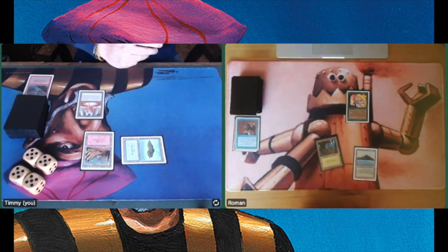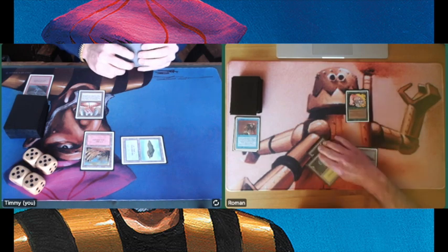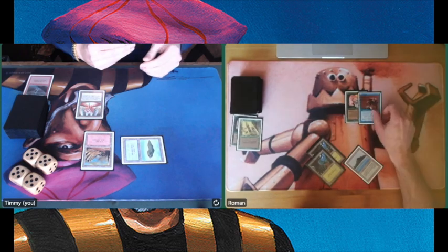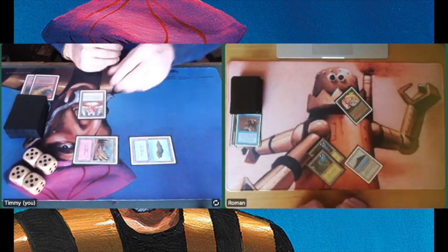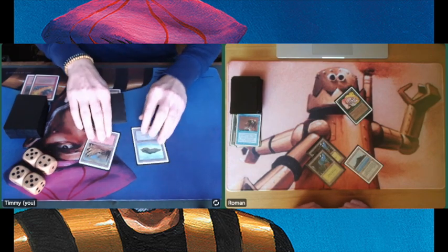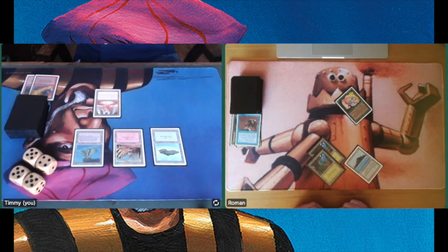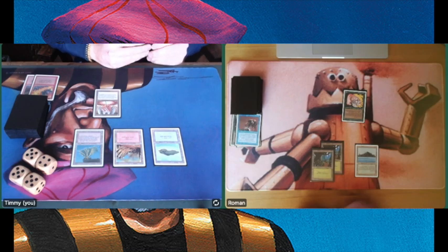But immediately there's a new Llanowar on the table. Another Forest. He thinks about attacking, changes his mind. We see a Regrowth and another Unstable Mutation — there's a Red Elemental Blast for it. The Red Elemental Blasts have proven to be so important coming in from the sideboard, incredibly strong against Roman's deck — a really great protection for me. What a difference between taking 1 damage versus 4 damage.